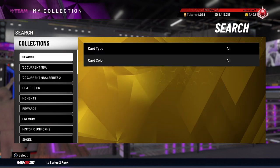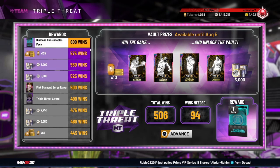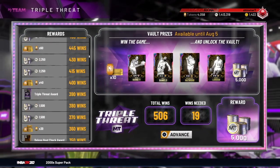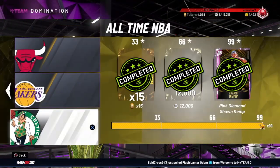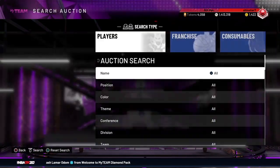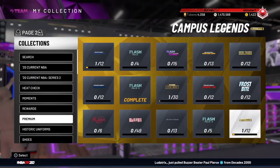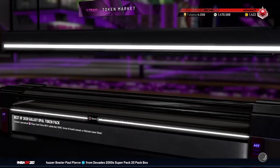Let me know in the comments if you guys have other ways to make tokens. Triple Threat Offline you can make some tokens here and there — if you're close to like 575 wins you could grind out a quick 125 tokens, or grind all the way to 1,000 wins for almost 1,000 tokens. Domination is also a great way — it might be a little late in the year but you get a lot of tokens from it. Those are the best methods guys. Save up your tokens, wait for the new token market update. Hope you guys enjoyed this video — hit that like button, subscribe if you're new. Peace.